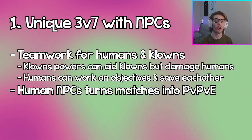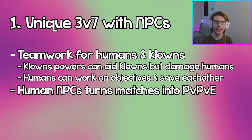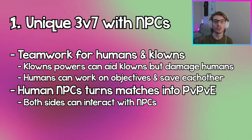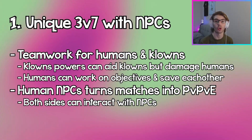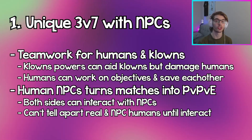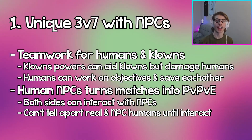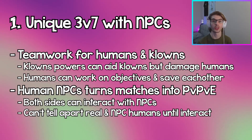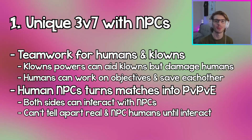What's really interesting is that there are also human NPCs, so it makes the game feel like a PvPvE, which I've never seen in an asymmetrical horror game. These human NPCs can be interacted with on both sides. The clowns can interact with NPC humans exactly like regular humans and can capture them. The humans can work on objectives with them and save them from getting captured by the clowns. On both sides, you actually don't know the difference between a real human and an NPC human before you interact with them, which makes the game feel a lot bigger because it makes the human side seem like there's way more people.